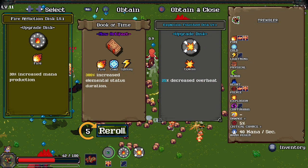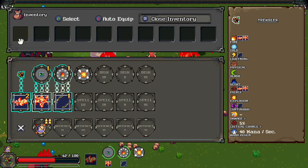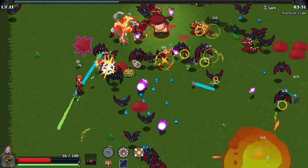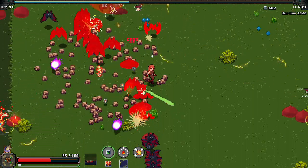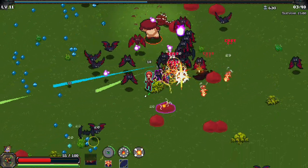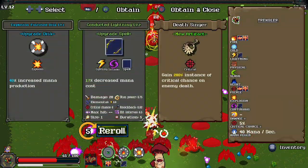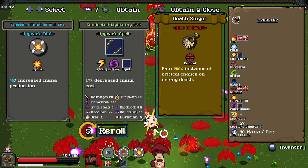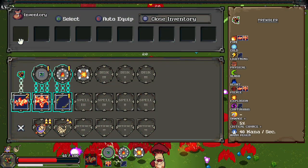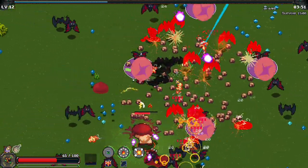30% increased mana production, sure, why not. So we got a lot of spells going on. Whenever we dash we got all that stuff around us — not sure why, not sure how even. But we're doing earthquakey things with our various stuff. 200% instance of critical chance on enemy death — oh wow! So after we kill every enemy the next hit is gonna be insane.